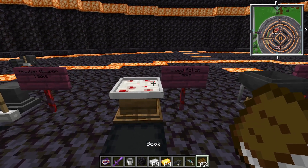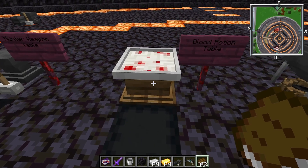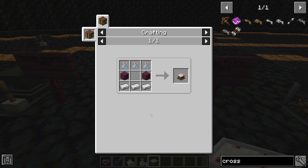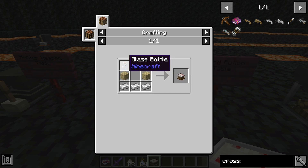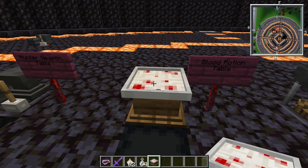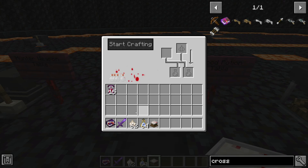Here we have the blood potion table. To craft it, you need two planks of any type, three glass bottles, and three iron ingots. I forgot to tell you guys — this is used to make potions out of vampire blood, which sounds kind of disgusting and evil. You can actually craft potions that you drink, so you kind of become a vampire hunter who drinks vampire blood.